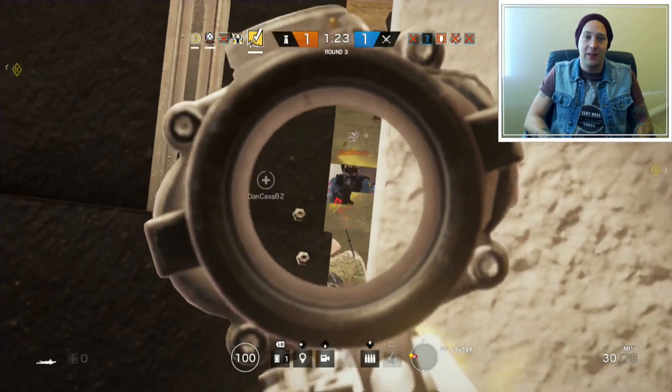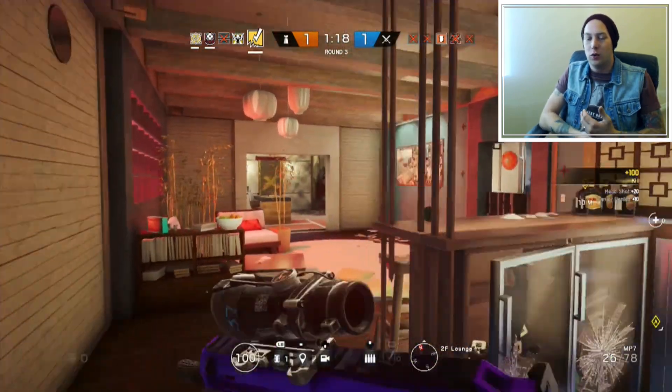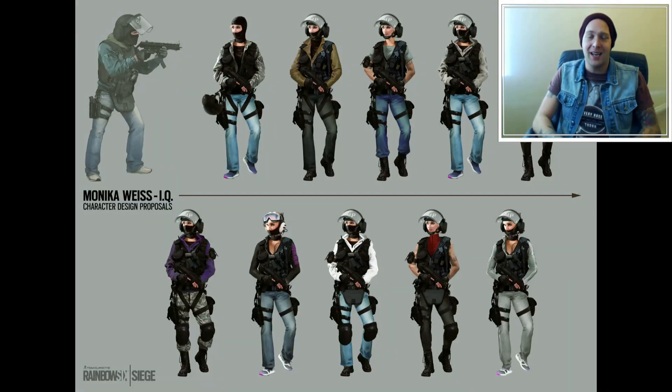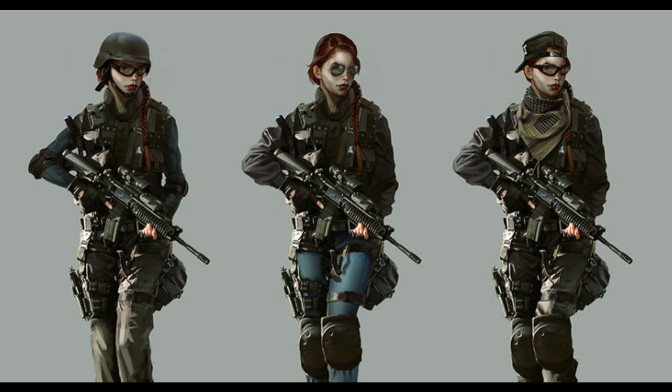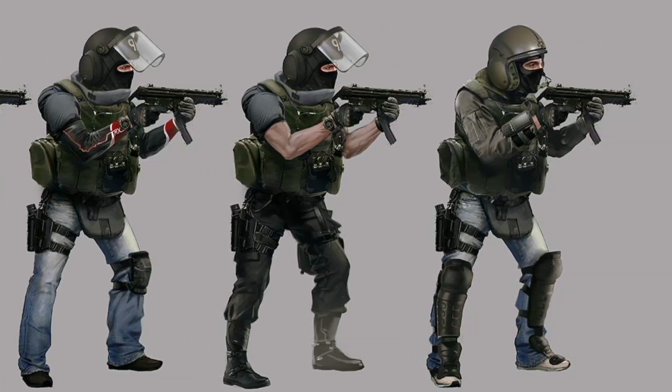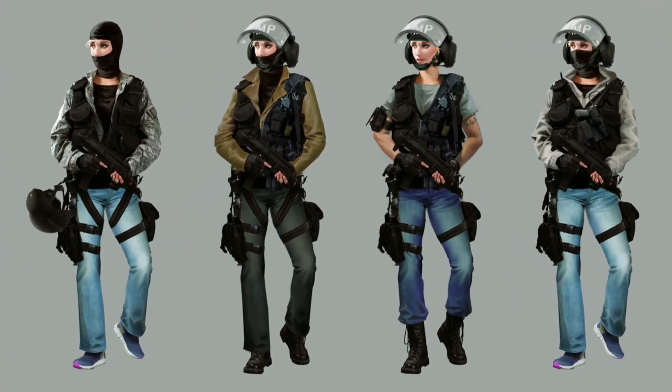After googling the hell out of this, I found that there were these concept drawings originally for Rainbow Six, which showed IQ, Bandit, Ash, and also the white mask — the terrorists that you play on terrorist hunt. Some of these are awesome. This is the kind of customisation I want to see — I want to be able to change the jeans that IQ's wearing from light blue to dark blue, I want to be able to change the hats that they're wearing.